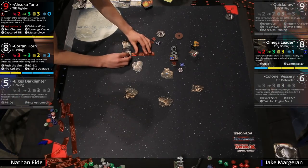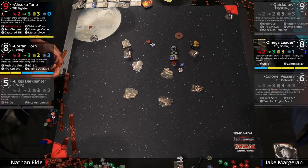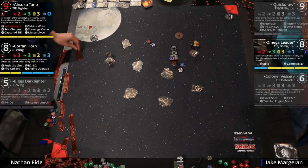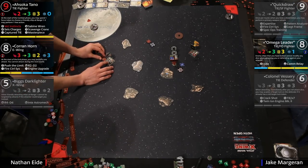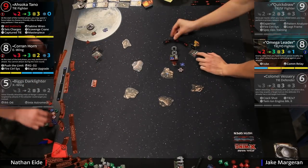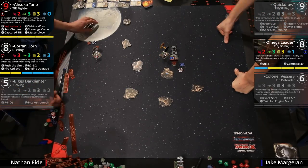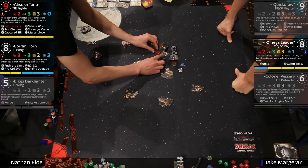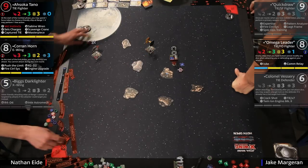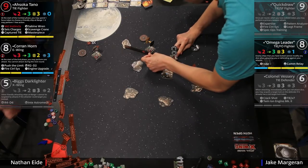Not to forget the asteroid triangle. Omega at range three on Corran — rolled blanks. That is a bummer. And again the initiative bid is forcing Omega Leader to go first, which means Corran gets to reposition after seeing where Omega is at. Jake needs to hit some more dice — his offense has been poor, and he's not really having tokens to modify with. He's in the position where there's six minutes left in the game and he has to start kicking onside kicks. He needs some things to go right, and Nathan is just going to play fundamentals.